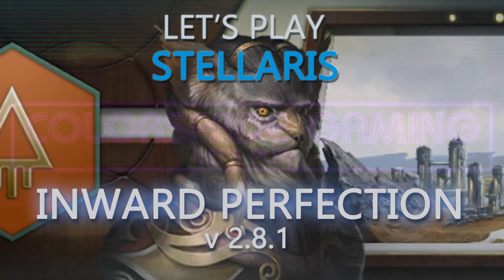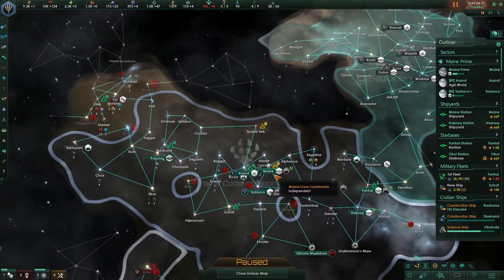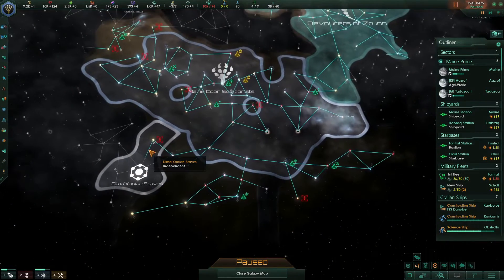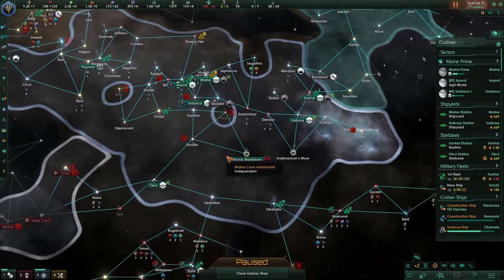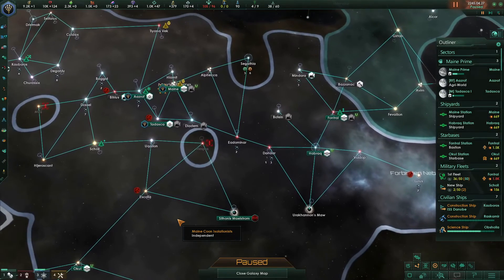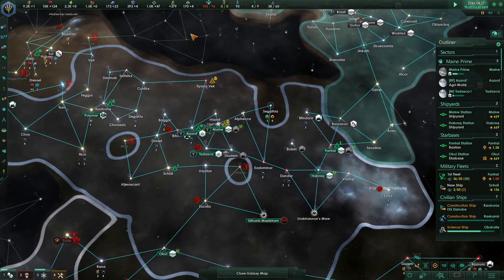Hello everyone, and welcome back to Let's Play Stellaris, Inward Perfection, version 2.8.1. I'm your host Klaus Fade. It's episode 4. It's the year 2245, this is where we're sitting. The Maine Coon Isolationists, Fuzzy Kitties.